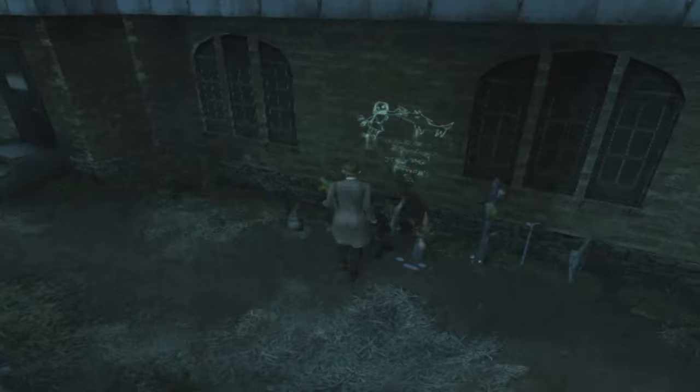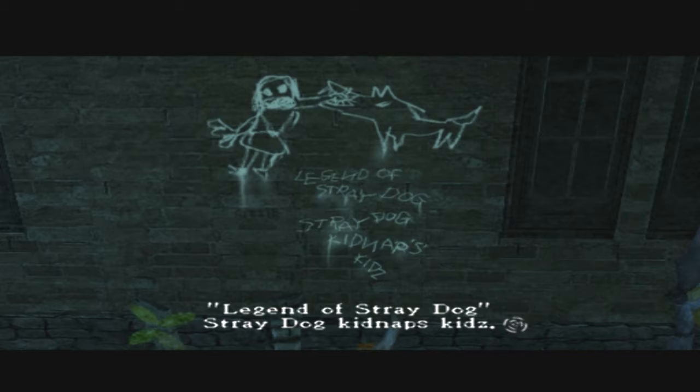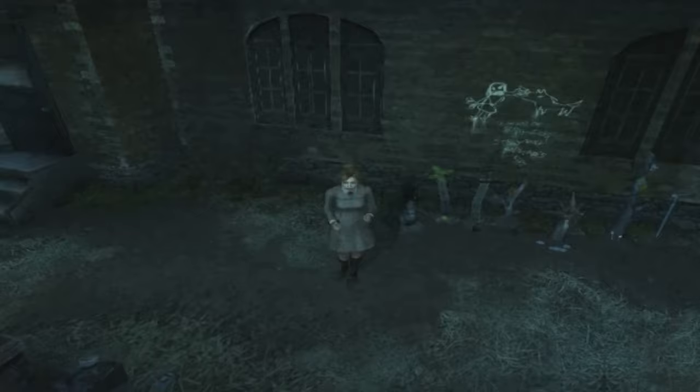What is all this? Legend of Stray Dog. Stray Dog kidnaps kids — the cool kids, because it has a Z on it. Does he also eat kids? Because these appear to be graves.